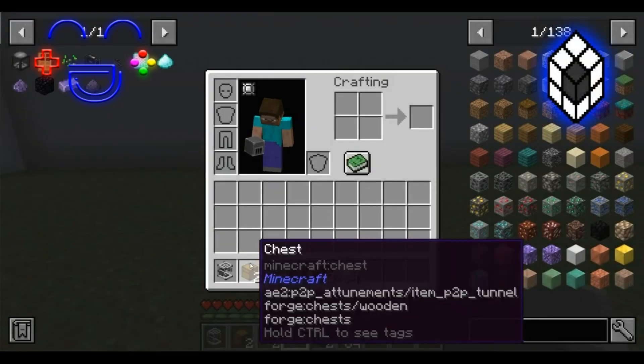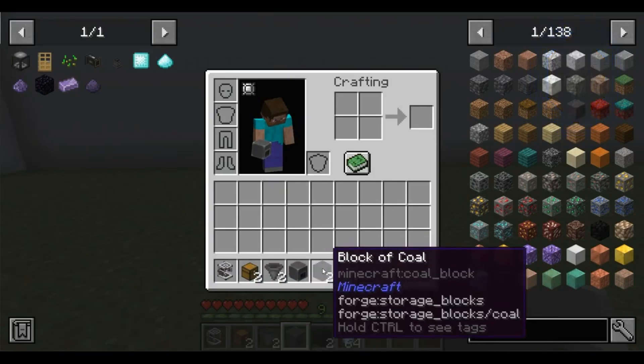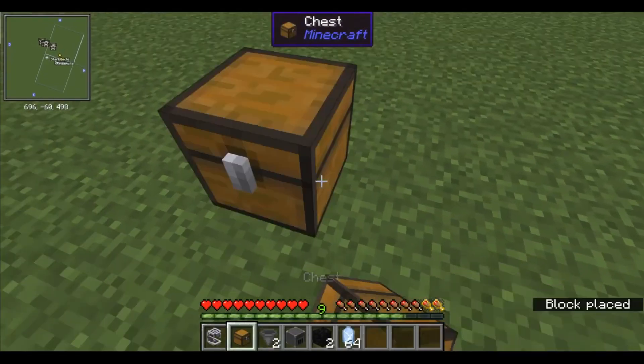For the initial charger automation, we won't need anything more than two hoppers. Adding chests is just to increase storage capacity, but it's not strictly necessary.